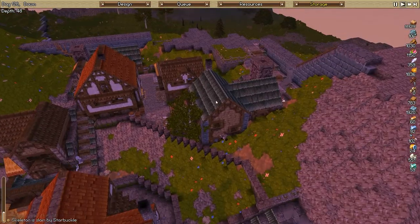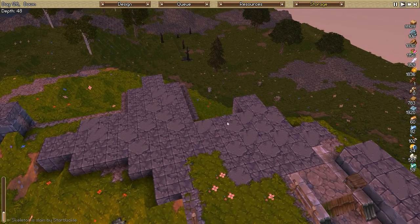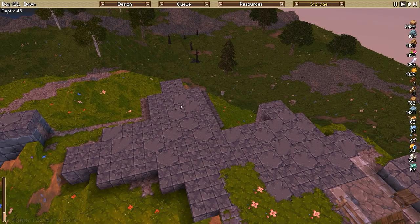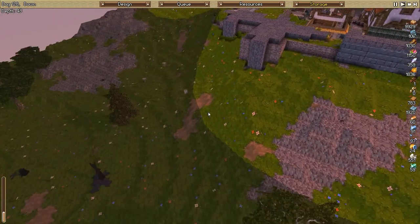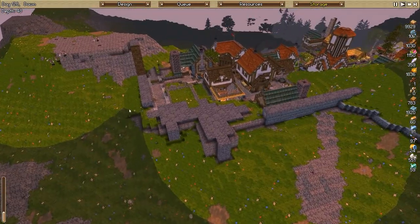As I was saying, we are going to be working on this. This is our armory section, which is going to be on the right. This is going to have some light bedding for our troops, and it's just going to be a small fort. So that's going to be the cornerstone of this section here.